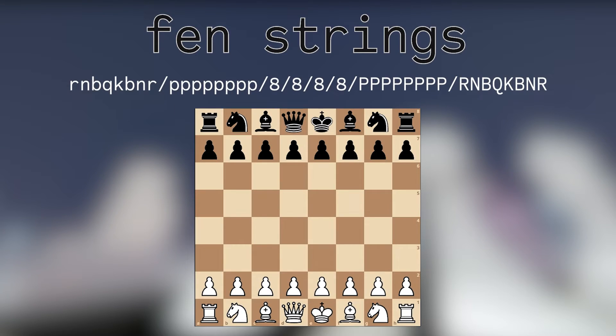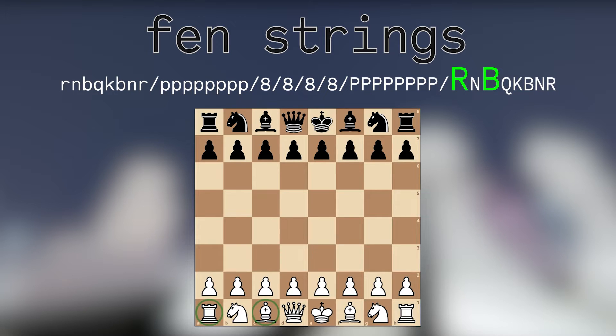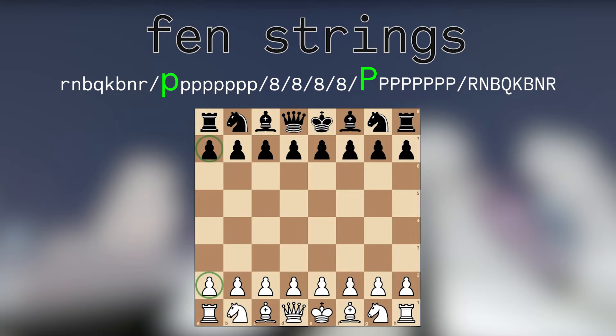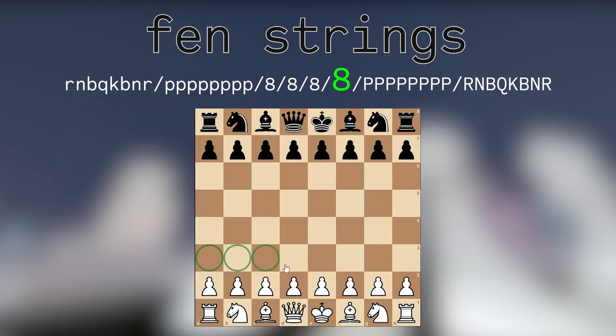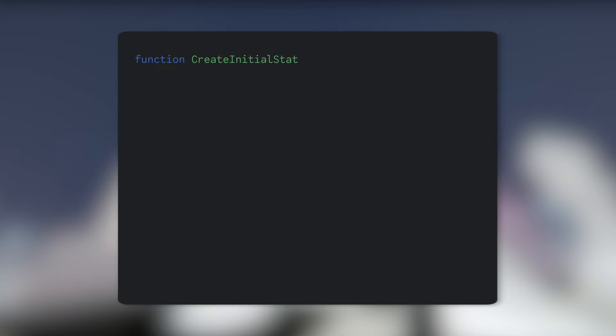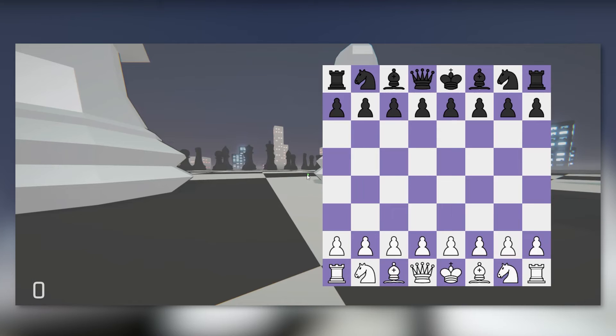For that, we'll use FEN strings. FEN strings are a way to hold an entire snapshot of a chess match in a single line of characters. It looks nonsensical at first, but it's actually pretty straightforward. Each character represents a square: a letter means the square holds a piece — r for rook, b for bishop, etc. Capital letters are white pieces, lowercase are black pieces, slashes signify the end of a rank, and numbers represent blank spaces — whatever the number is, there are that many consecutive empty squares. So we plug the FEN string for the starting state in, use the logic we discussed to turn the string into a chess square array, loop through that array to spawn the squares, and just like that, FP Chess features a customizable chess UI.